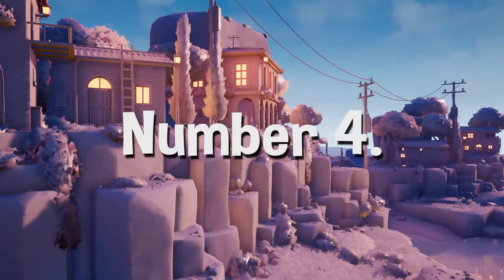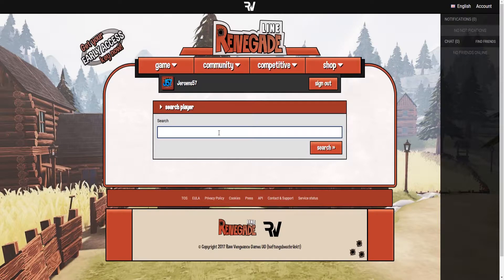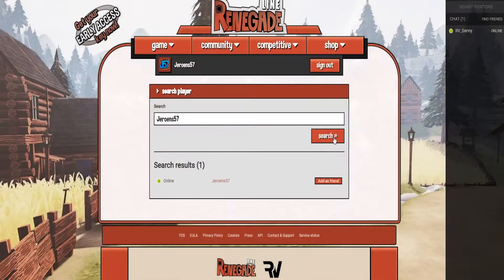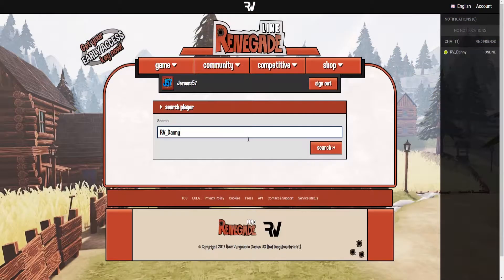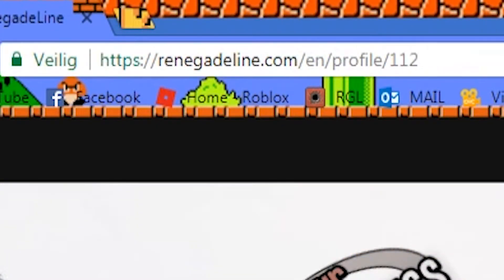Number 4. If you go to the Renegade Line website, press on Community and then Search Player, you can type the name of a player. When you press search it says the profile pages are currently unavailable and will be published once game statistics are being tracked. But if you look at your search bar above, you can see your number from when you made your account. For example, Raw Vengeance Danny has number 2 because he was one of the first people to make a Renegade Line account on their website. Another funny fact — my number is 112, which is the police number in the Netherlands.